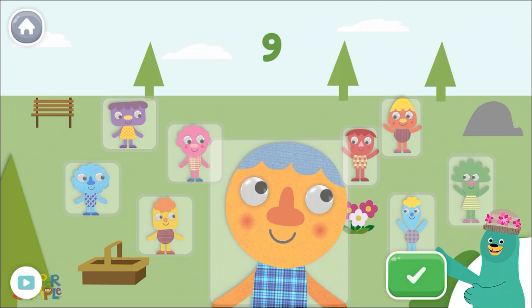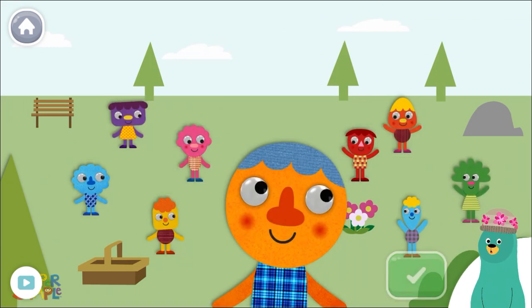Listen carefully to the next instructions. Tap only seven characters. Tap the green button when you're done.